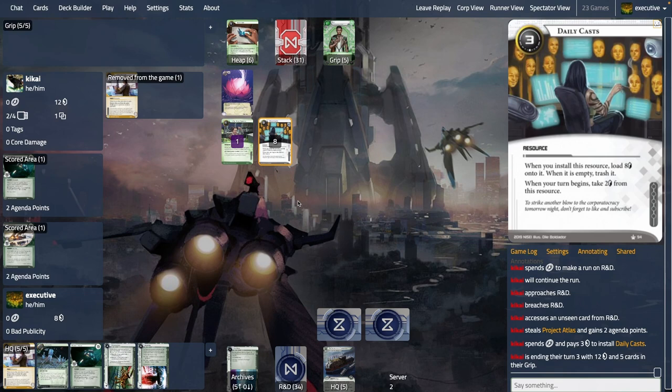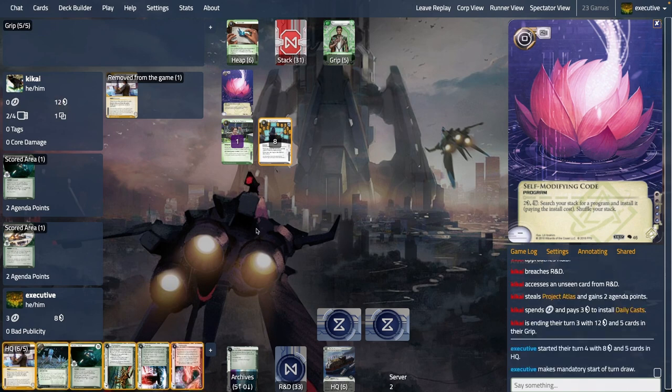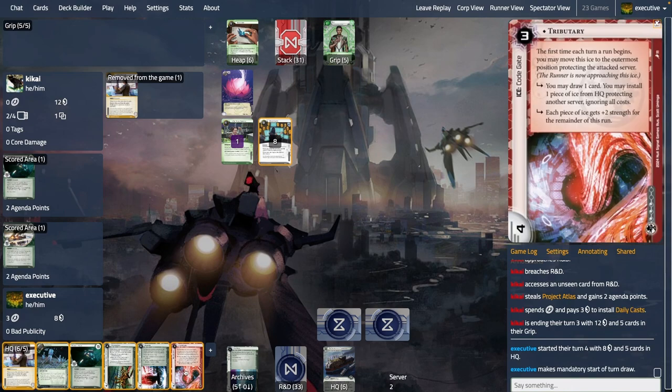There's a Daily Casts and I really wish this wasn't above the Atlas — it would be nice. If this wasn't above the law I would definitely score this and get rid of the other cards in my hand, because shooting the Daily Casts is really good. Doesn't seem great right now because they have 12 credits, but those 12 credits are very valuable because they don't have their breaker suite yet — ten credits gone just to install a code gate and a barrier breaker.